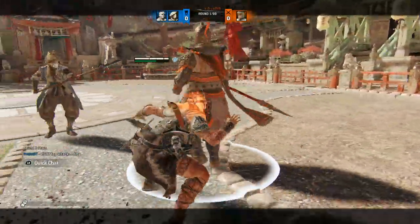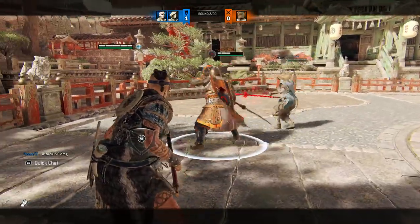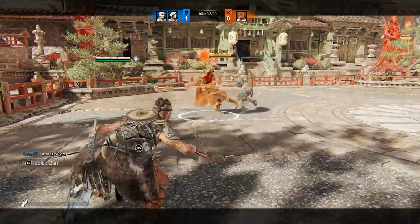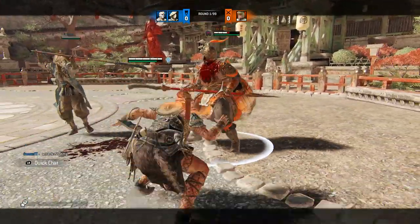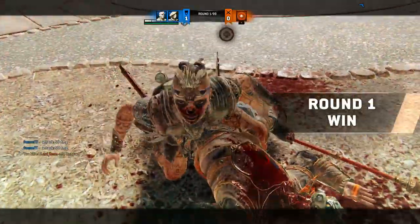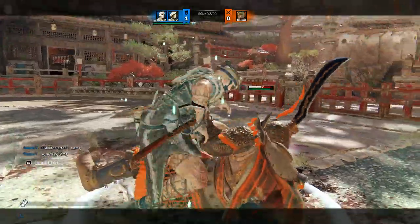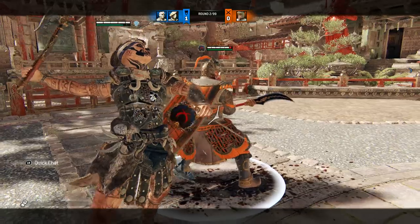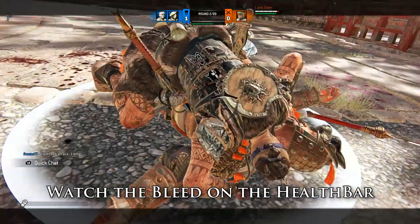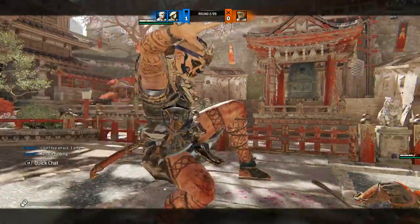Moving on to other characters — there is a very specific Nobushi and Shaman interaction now. Nobushi's bleed moves all got changed in this patch, except for the second part of her zone, which still works like it did pre-patch, meaning it does the old amount of damage and cannot be infinitely stacked. The specific interaction with Shaman is that she does not cleanse that bleed with a bite. If a Nobu bleeds the opponent for you, you can chain bites again because of it. It's especially visible if two different types of bleeds are applied, since only part of it will be removed with a bite. It's interesting that the bleed removal is not a property of the bite itself but is coded on the bleed.